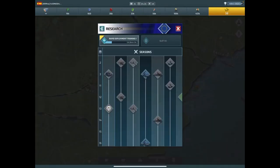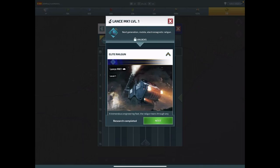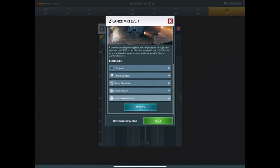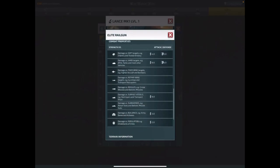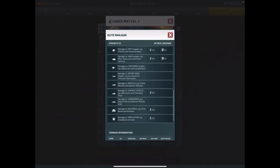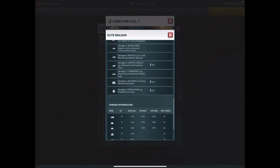Look at the level one rails here. See the difference in the stats — there's a big difference. They're pretty much just a projectile, shooting long distance. They don't have any air support at level one. You only need a level one army base.